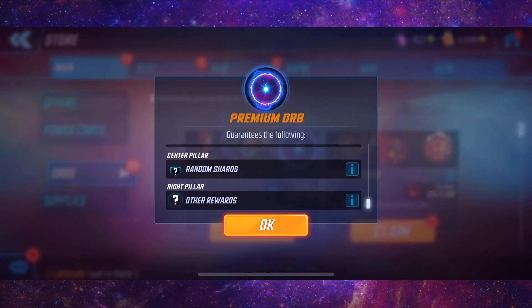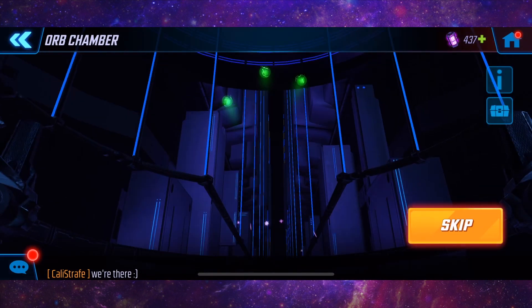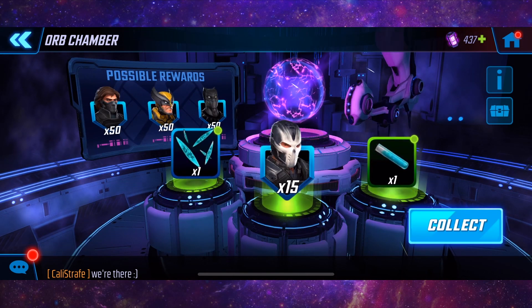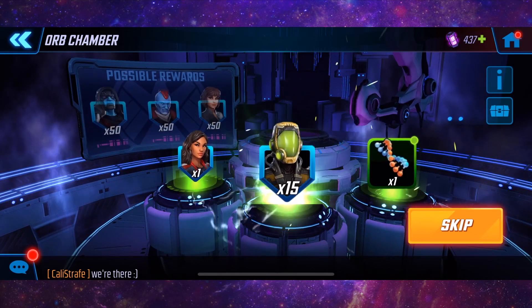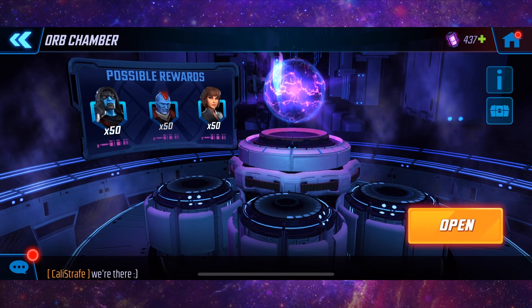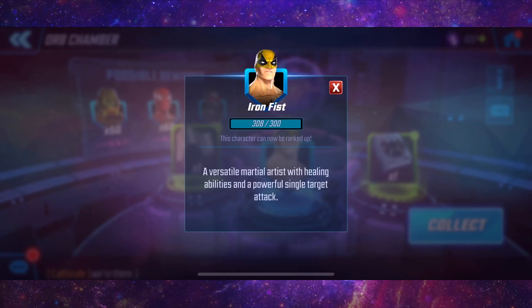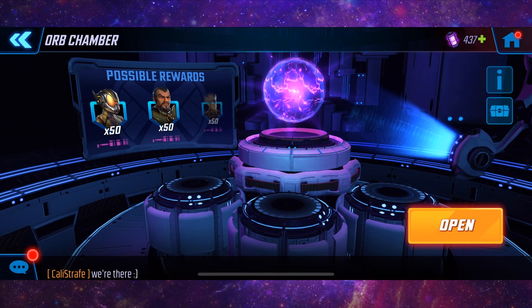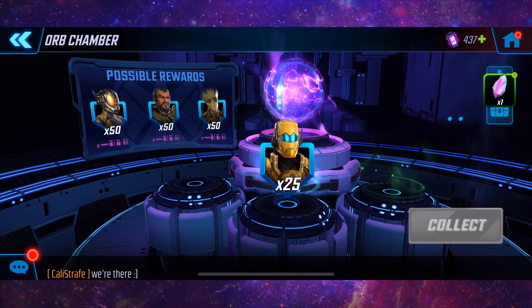We've got 31, let's go! Orb number one: 15 Crossbones — not the greatest start, but we can improve. That one did not improve. 25 Iron Fist — let's go, I can now take him to seven stars finally! 25 AIM Infector.